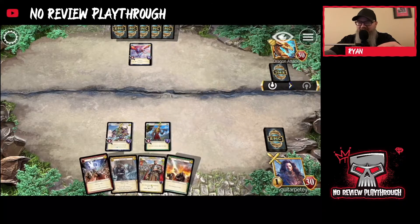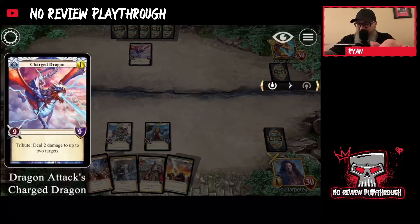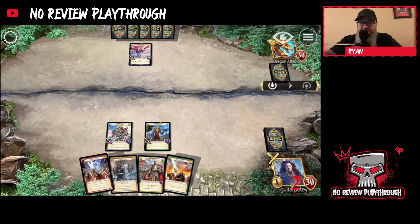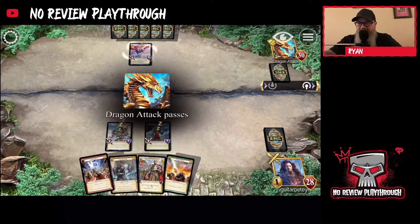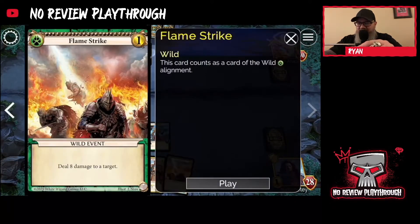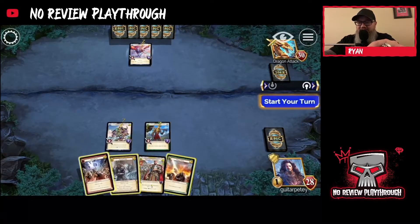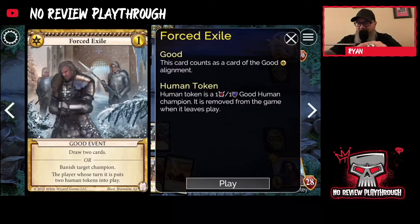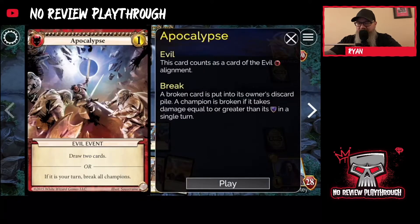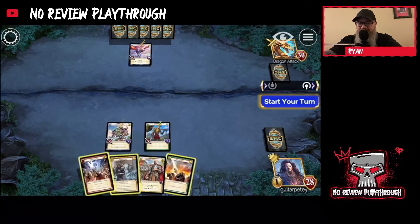A lot of this just has to do with getting the momentum going early. The problem is I just realized almost all of these are going to be airborne. So I'm going to have to force these guys to block. Eight damage — it's not going to kill. If I do that they get free tokens, which they could use for blocking.